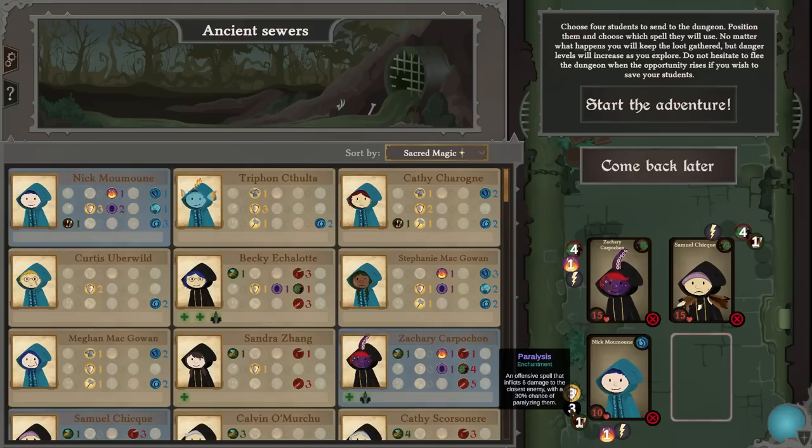You've got paralysis — an offensive spell that inflicts six damage to the closest enemy with a 30% chance of stunning them — or an offensive spell that increases the shields of all students in the group by three, and after 10 rounds triggers a random known spell instead. I think I'd want to go with the shield.